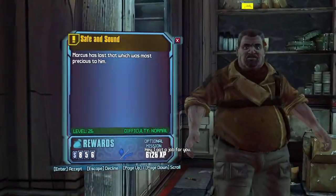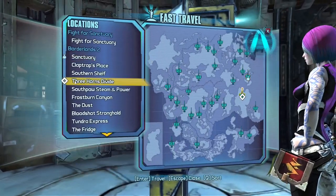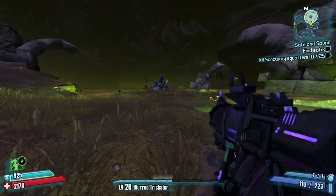We'll turn this in to Moxxi as well to get the Heartbreaker. For this you want to travel to the Caustic Caverns — this is why we came here earlier. Go out to the Sanctuary Hole, up the stairs until you hit the trigger, back into the caverns, and over to Blue.